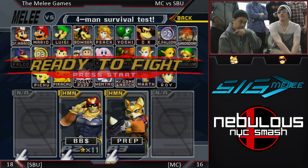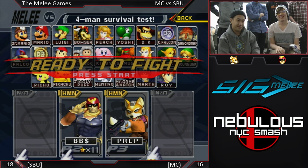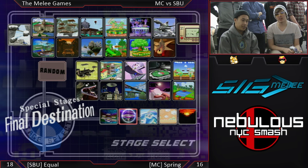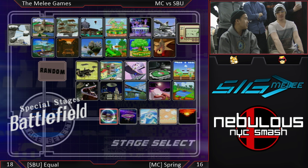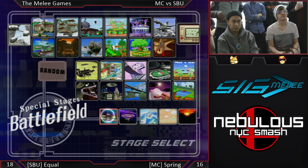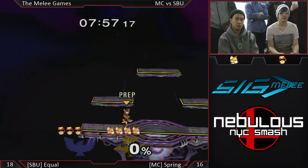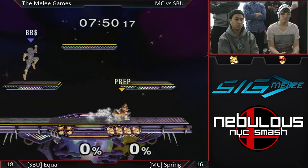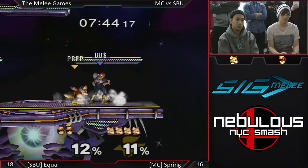So we have Spring for Manhattan College — Spring the Fox player — going in against Equal's two remaining stocks. Equal is the Captain Falcon for Stony Brook. With the prep tag, the Fox player is Spring for Manhattan College, and for SBU we have Equal. It looks like they're just going to go back to Battlefield.